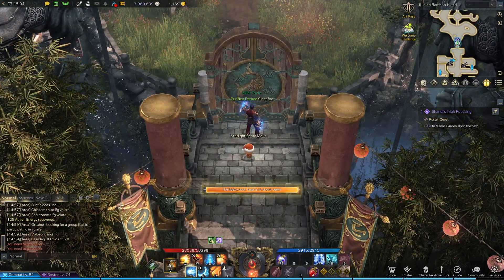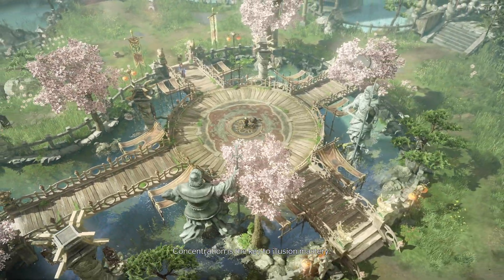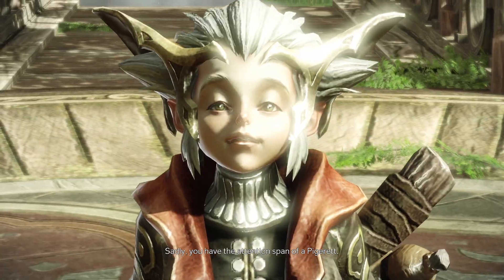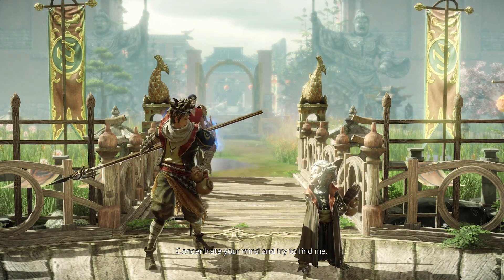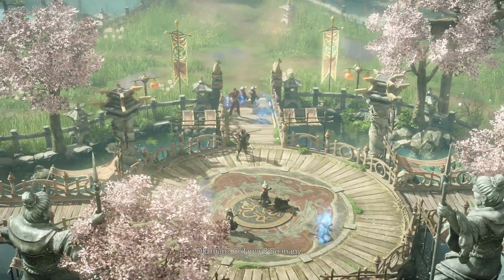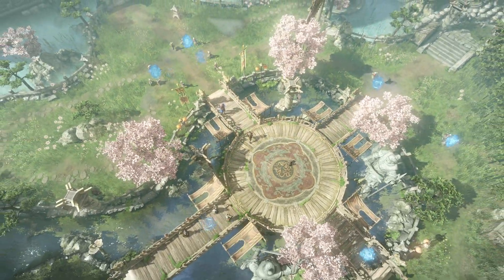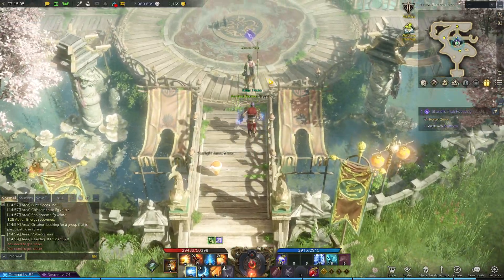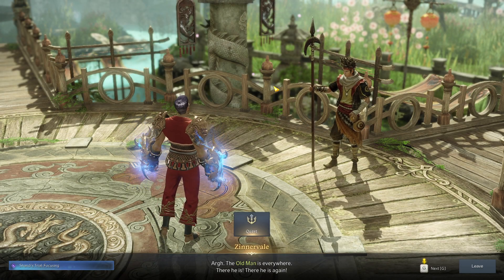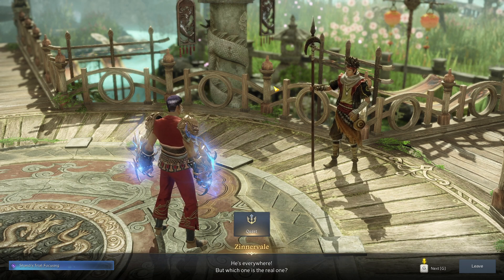Alright, round 2! Concentration is the key to illusion mastery. Sadly, you have the attention span of a pigeon. Concentrate your mind and try to find me. Old man? There's so many — this is my worst nightmare. The old man is everywhere. There he is. There he is again. Everywhere I look, it's him. He's everywhere. Which one is the real one?